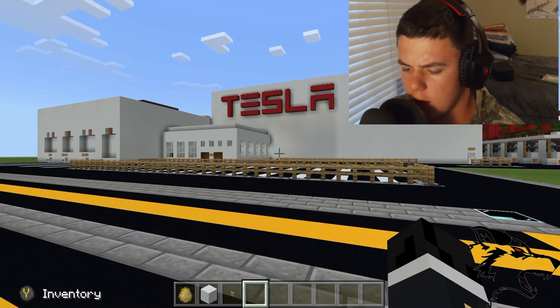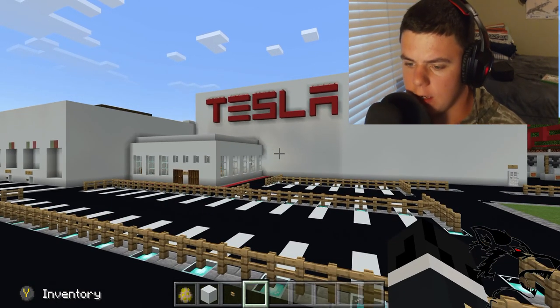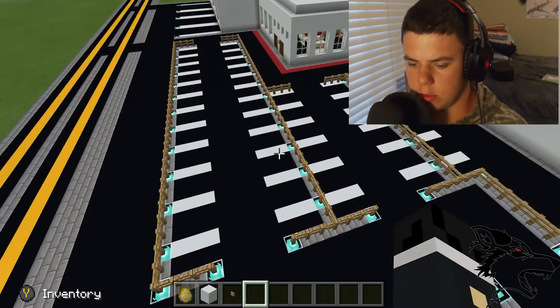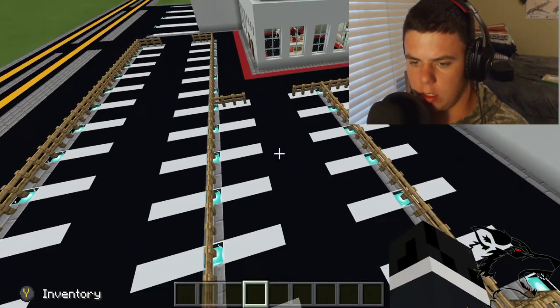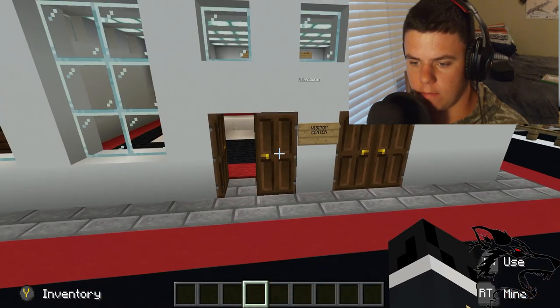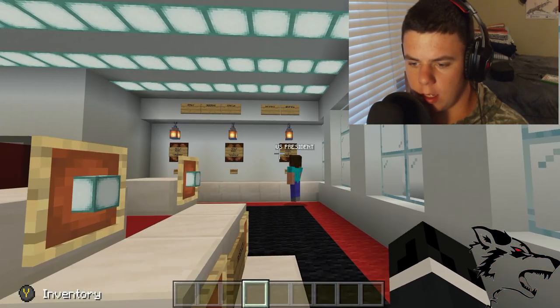As you can see, we have the lovely Tesla logo on top of the building, and we have some nice parking lot. Let me clear my inventory real quick. And you can see we have a nice visitor center — let's go into the visitor center.